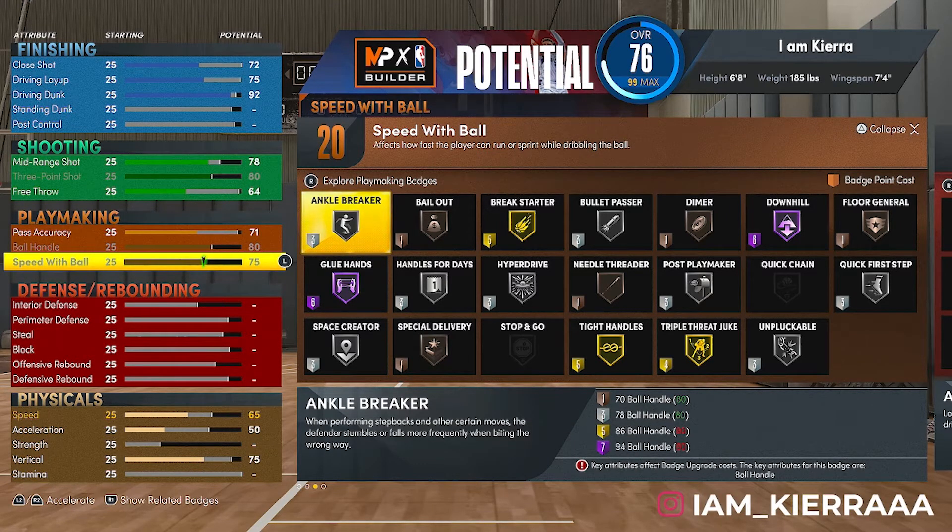If you want to dribble with this build you can — put on Tight Handles. I'll put on Bullet Passer, Bailout, and Handles for Days. If you play in the rec I'll put on Break Starter, and if you want to throw on Glue Hands a lot of people do use that badge. Those are the badges I put on for playmaking.